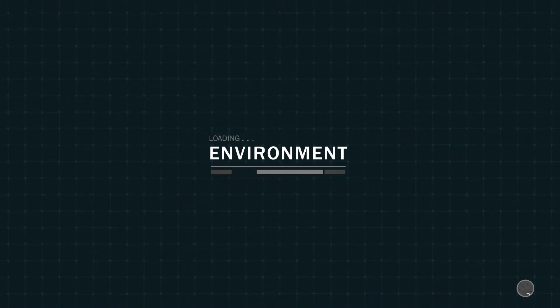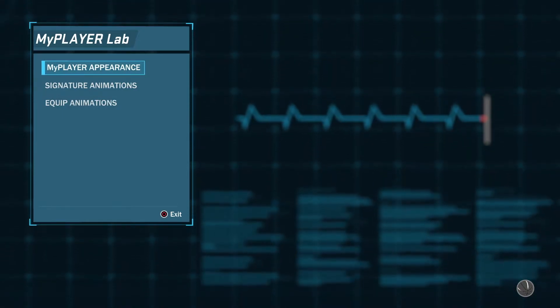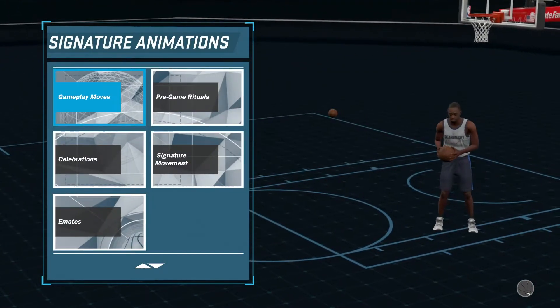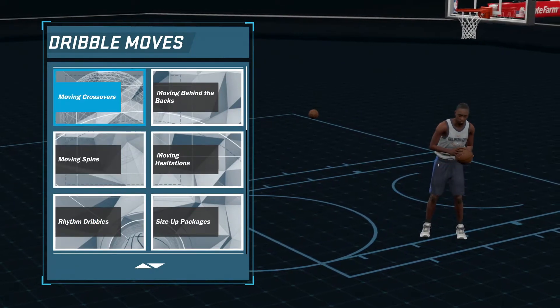You get these elite dribble moves if you have 90 ball control. I made two builds — one as my dominant player and a second just to try things out. This second build is specifically to try out the elite dribble moves that require 90 ball control.